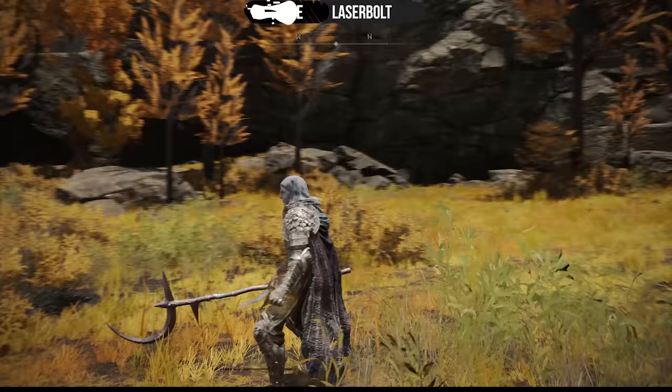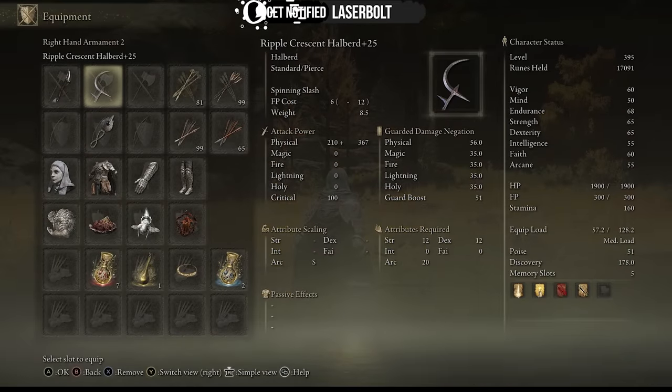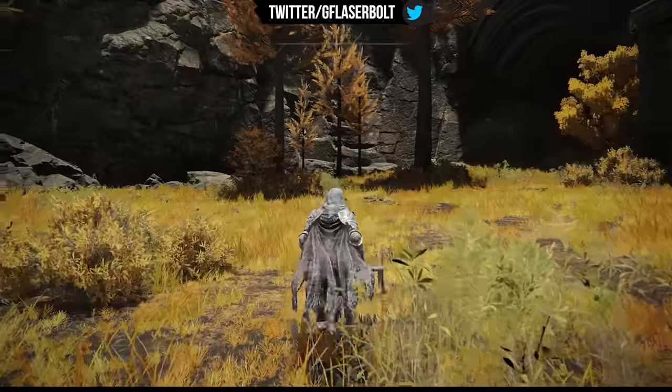This one is going to be none other than the Ripple Crescent Halberd. As you can see, my attribute scaling is S-tier, which means it's the best it can get. Physical damage is 210 plus, and the attributes required are strength, dexterity, and arcane — arcane being the main one, which is what we want from this weapon.